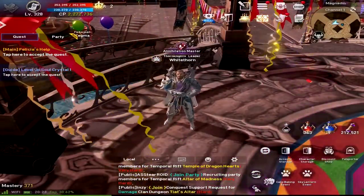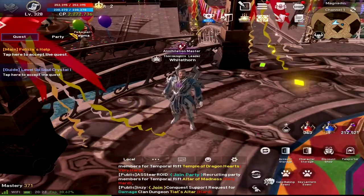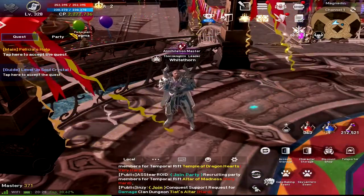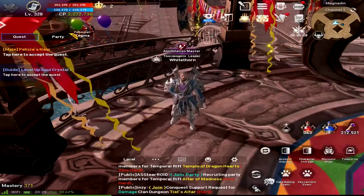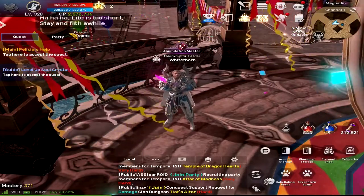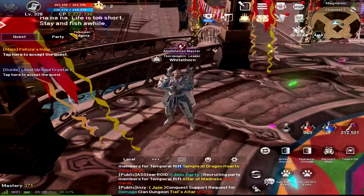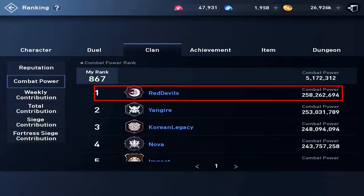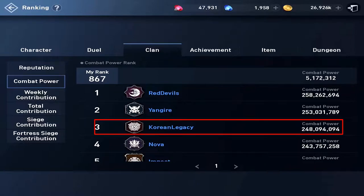What's up everybody, welcome back to Red Thorns Gaming. It's Friday Night Fortress Siege number 43 here in Lineage 2 Revolution. Today I've got two real fights — one B grade and one A grade. I will be doing the A grade: Korean Legacy versus Red Devils. Red Devils used to be known as Infinity. Red Devils on top with 258 million 262,694; Korean Legacy at 248 million 9,409.